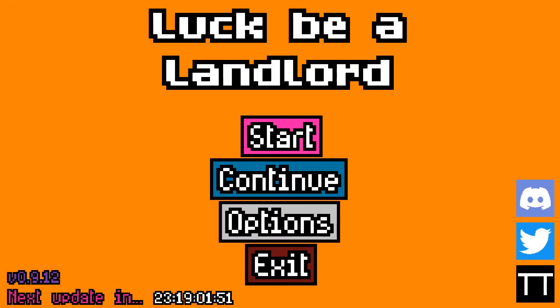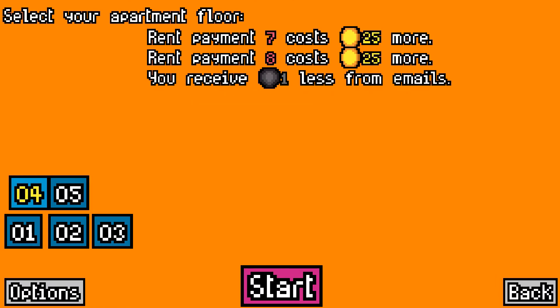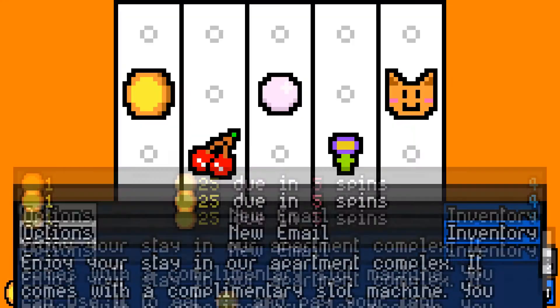Hey there guys and girls, welcome back to Luck Be a Landlord. Today we're going to be doing Floor 4. I've learned that the essences are unlocked through completing Floor 6 or getting seven wins after the patch, so it looks like we're gonna have to get to Floor 6 or beat Floor 6. I haven't won seven times off camera — I could do it just to unlock the essences — but I want to continue the floors, so let's get to it.